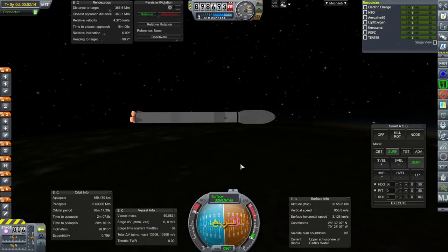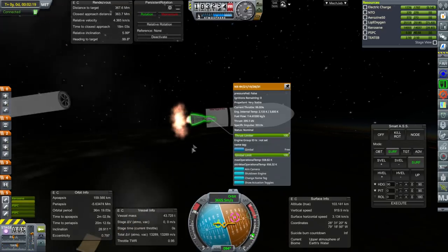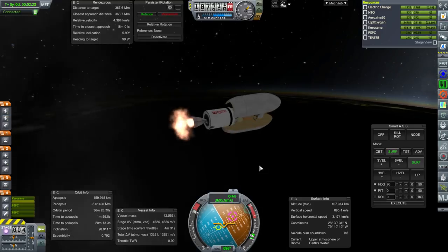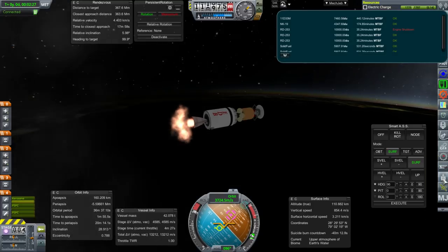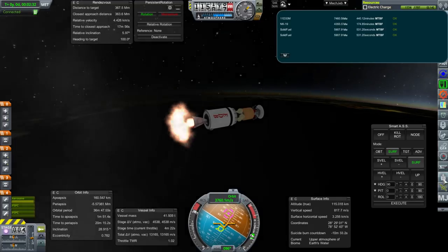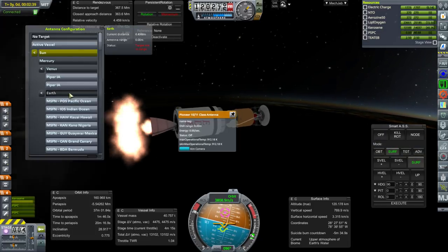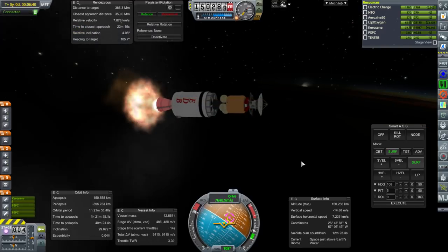Separation and ignition. The NK-19 in this case has ignited. Fairings can go. Test flight says basically three hours mean time before failure on the NK-19. We've got quite a few data units carrying over from the NK-9V, so that's good. Before I forget, I'm going to make sure the dish is targeted to Earth. Looking good for orbit.